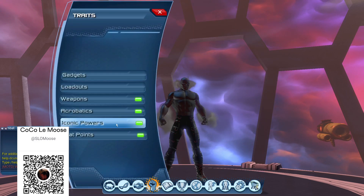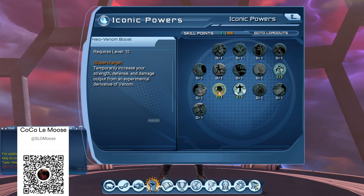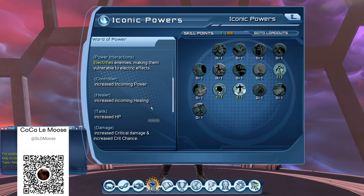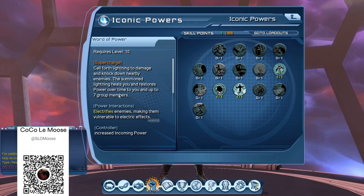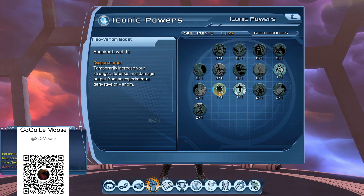With the recent update, in your iconic powers, it changed the damage to 10 damage and 8 chance, so you're getting more damage with the Word of Power. You're also getting increased critical damage, increased critical chance — running it for a damage build. It does lightning damage to enemies around you, restoring power over time to you and nearby group members. You're not getting all those same benefits with the Neon Venom Boost.